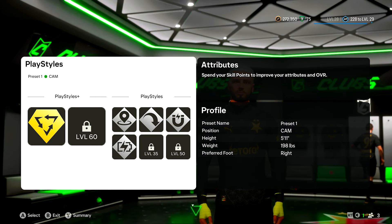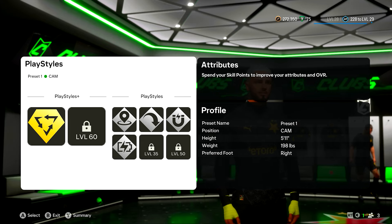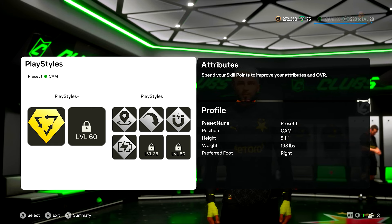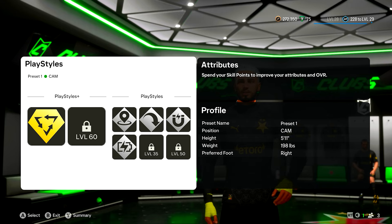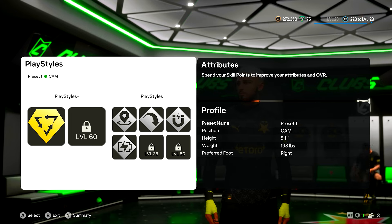And that, ladies and gentlemen, is the CAM build that we've come up with for the start of FC 25. So if you think this build is great or dog, let us know in the comments how it works for you, because for us it's been decent — we've been winning games with these builds. We just want to share the sauce with you so you can win the games as well. If you liked the video, smash like, hit the subscribe button, and then ding that little bell so you know fresh videos are getting delivered to you on time as soon as they're uploaded, so you don't fall behind. Thank you very much and we'll see you in the next one. Good night, God bless.